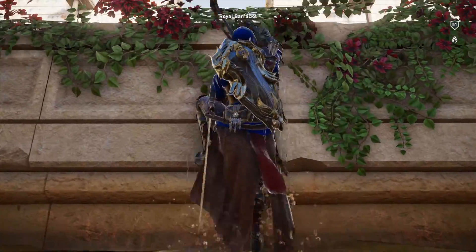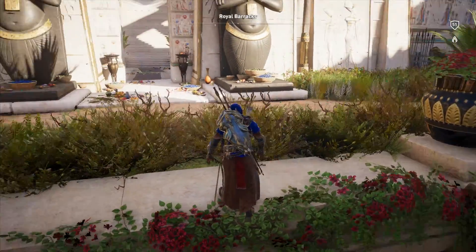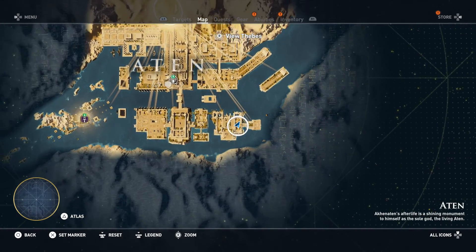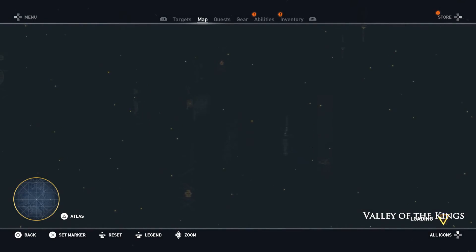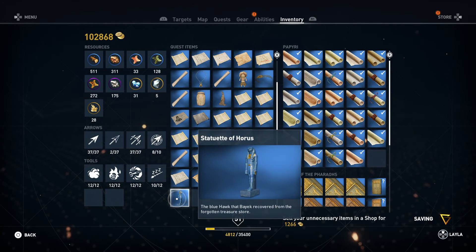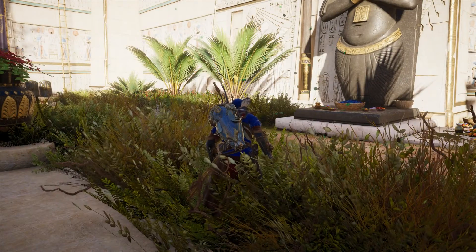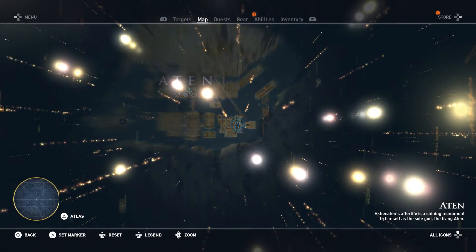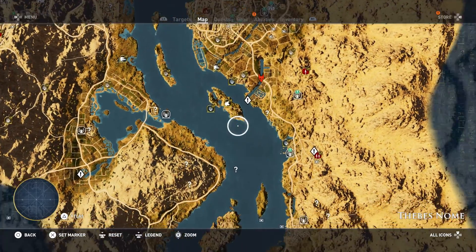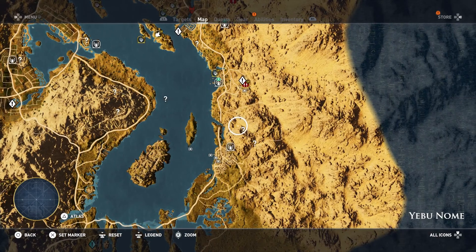Alright, so once again, a quick quest. We're gonna go back outside and do some more locations. While I'm in the menus, let me look at my inventory. We have the Statuette of Horus — the blue hawk that Bayek recovered from the forgotten treasure store. I lost my map. Alright, let's travel to here. We'll go knock out some locations around there. We'll start with that one.